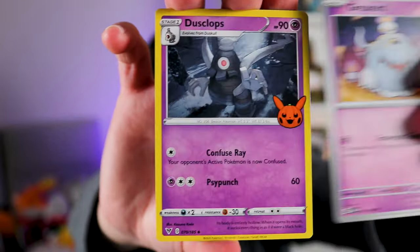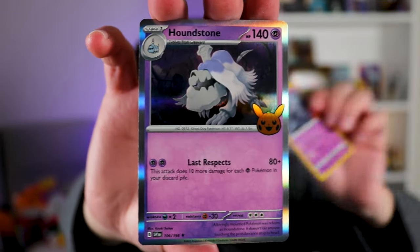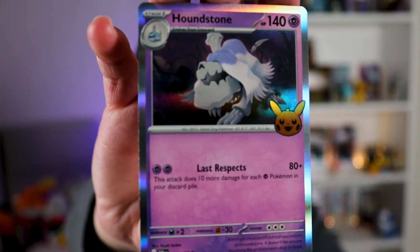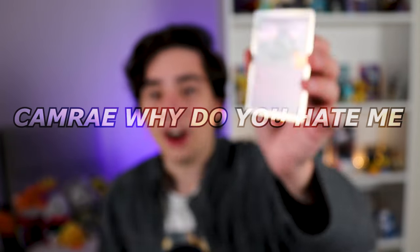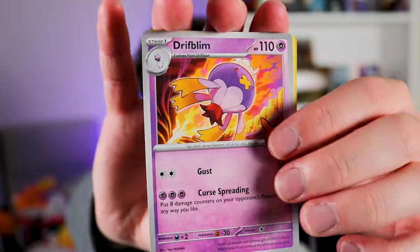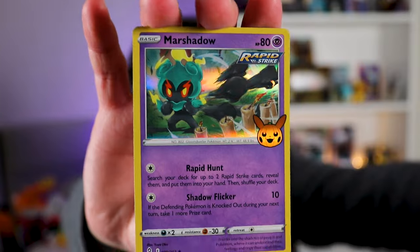Greavard — I don't know how to say that name. Dusclops. And ooh, Houndstone! Yeah, whoa — that's a cool guy. Houndstone's cool but that art... that art is so Halloween. Driftblim, Zubat.